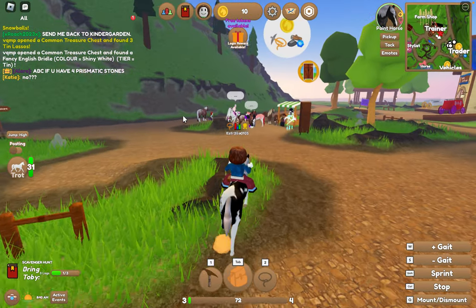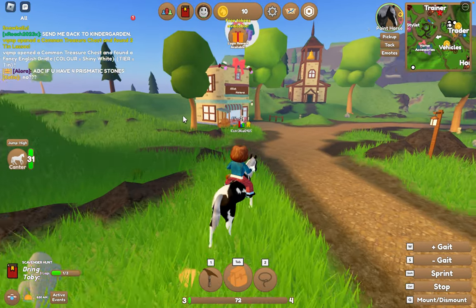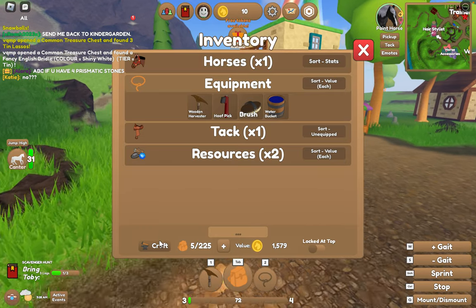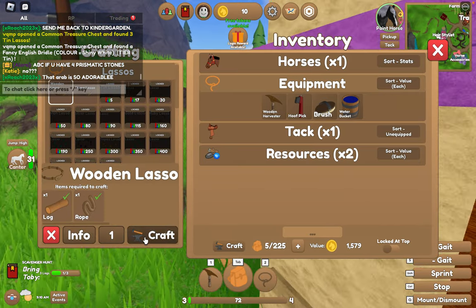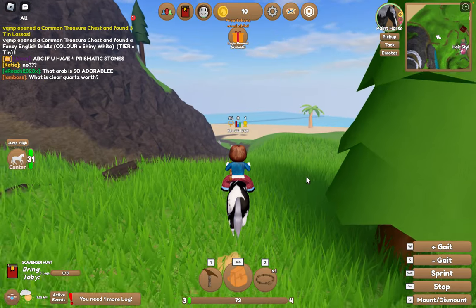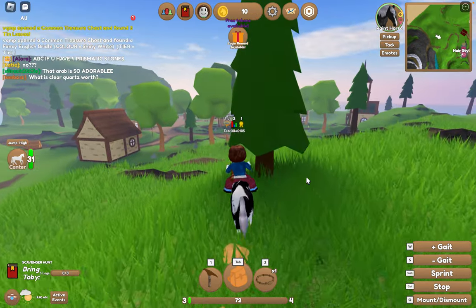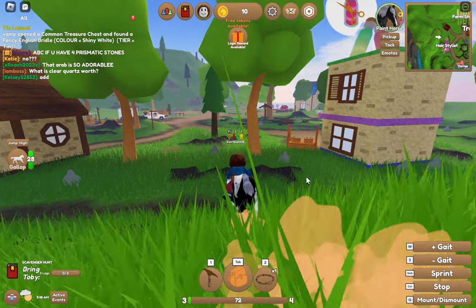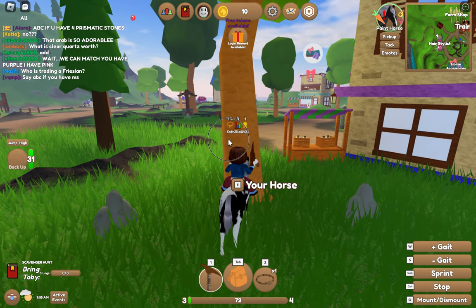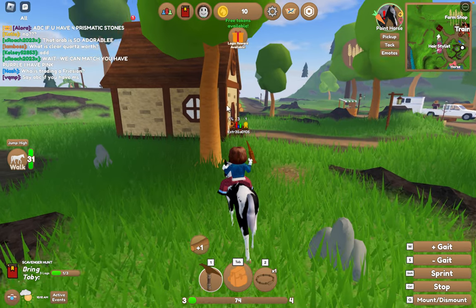I want to go and capture a horse. Where do I go to buy a lasso? I know I have one - can I craft one? Yeah, craft. I need more logs. Let's go and get some more logs - I don't want that tree, I want this tree. We equip this. Can I do it on the horse? There we go, we've got more logs.